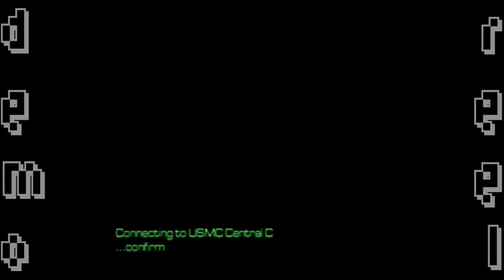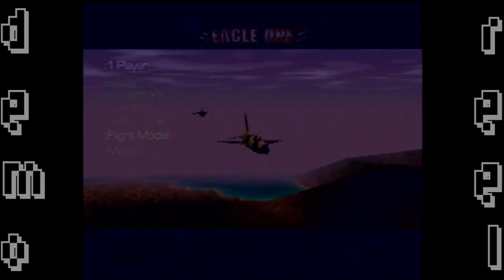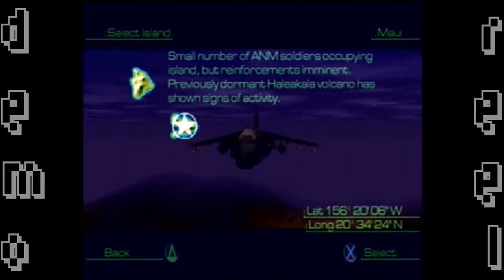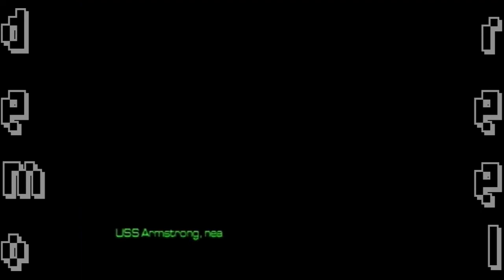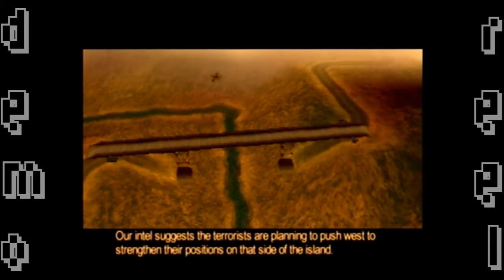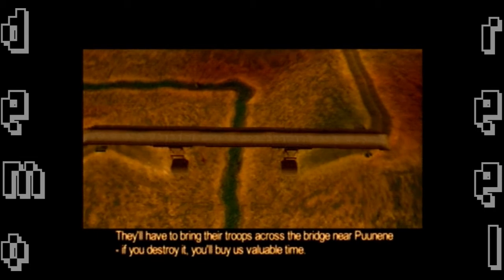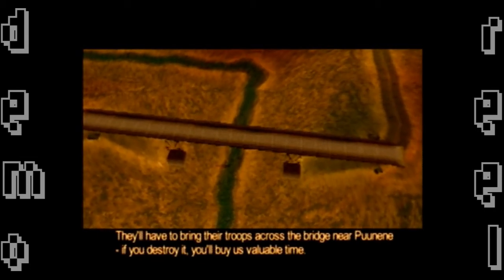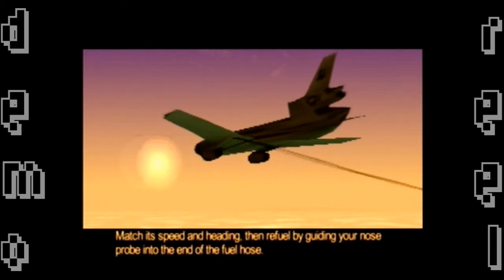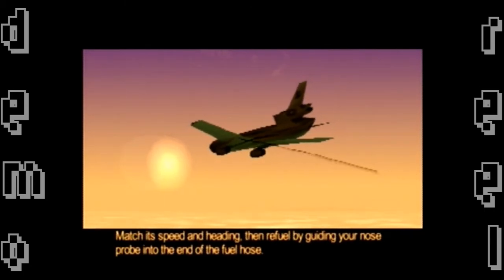We didn't get to see the Infogrames logo. We're connecting to a central computer. We'll just do one player and go with the defaults. The mission is called Jericho, set near Maui. Intel suggests terrorists are planning to push west and will bring troops across the bridge near Puanene — if you destroy the bridge, you'll buy valuable time. So I need to blow up that bridge.